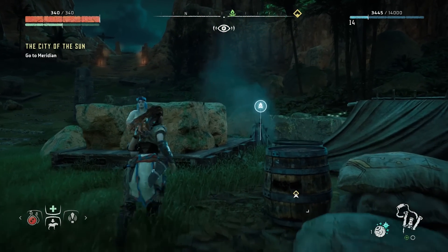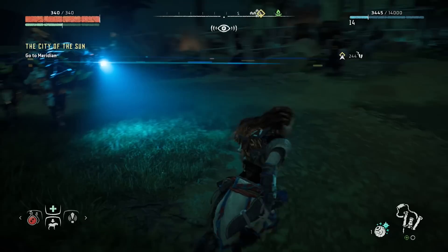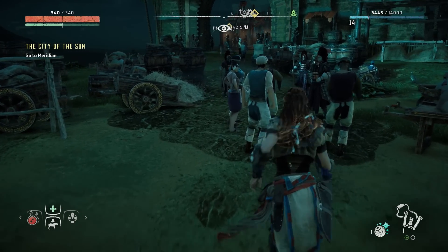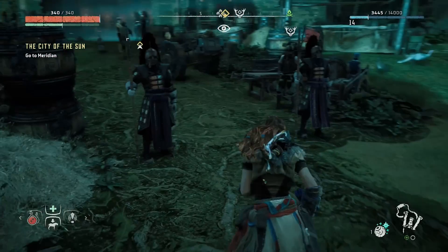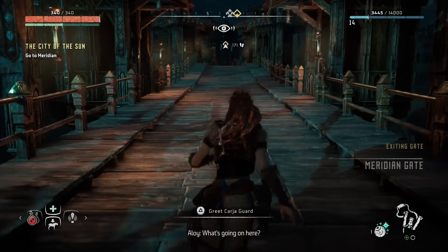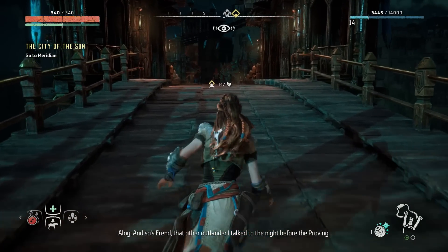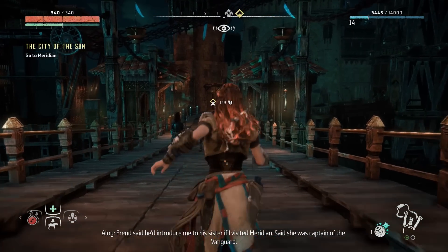Oh, it's not corrupt - I have overridden it. Please don't attack it, we can all be friends. It freaked me out - just a random machine that are normally corrupt. I'm sorry for the wait but friendly goods entering the city are subject to search. This is outrageous, we're loyal citizens! It does sound a bit stressful. I thought Meridian was open to all Carja. Olin is in there somewhere, I hope. And so is Erend - Aaron said he'd introduce me to his sister if I visited Meridian. She was captain of the Vanguard.